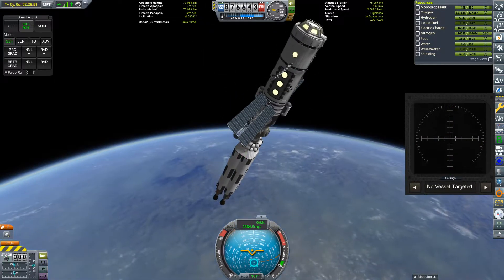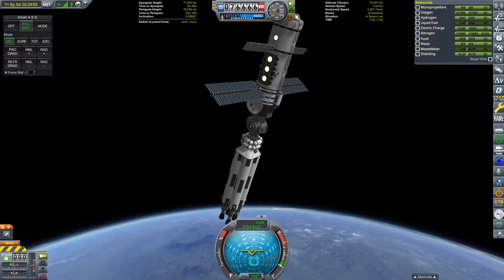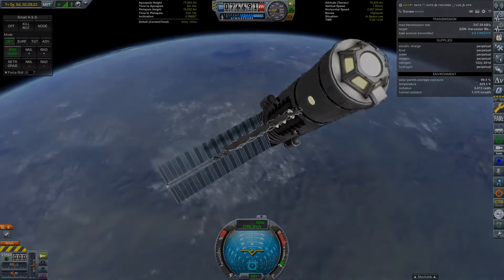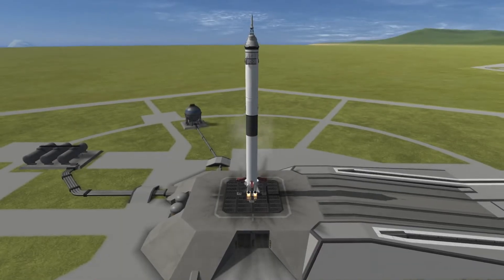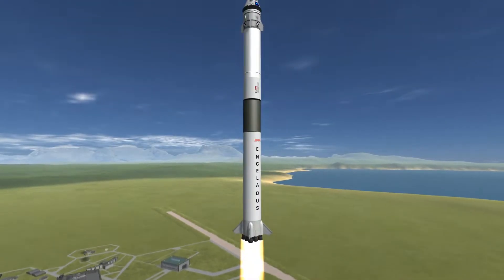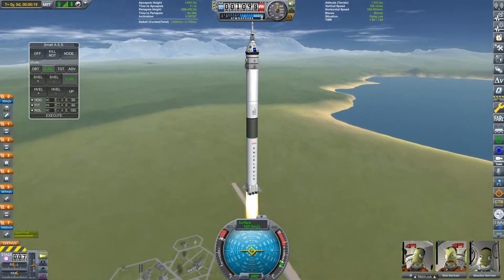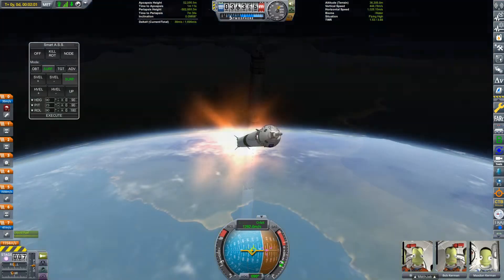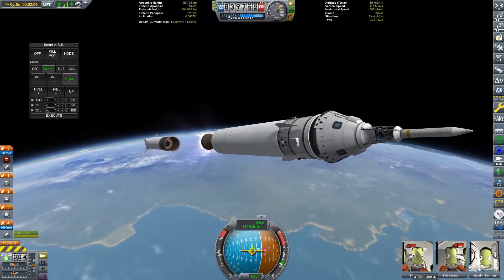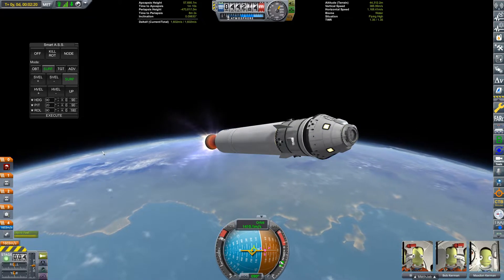That is actually most of the space station complete — at least for now, I might decide to expand it in the future. However, there is one big thing missing from the space station, and that's the crew. Bill, Bob, and Maxton Kerman are going to be the passengers on the first crewed interplanetary mission. We aren't using my fancy new reusable rocket to launch the crew, because the crew isn't the only thing I'm launching here. Inside the fairing between the second stage and the crew module, we've got a few experiments that our crew can run at Duna for the extra science rewards.